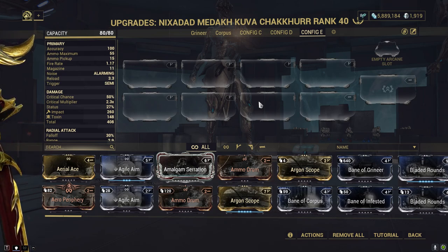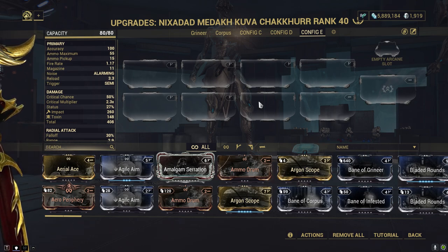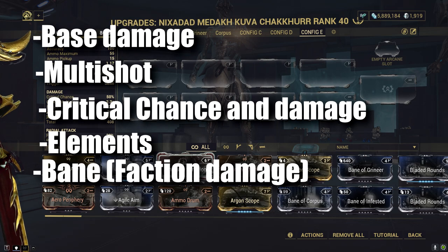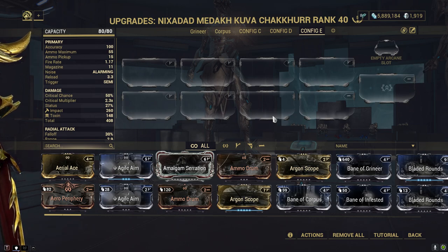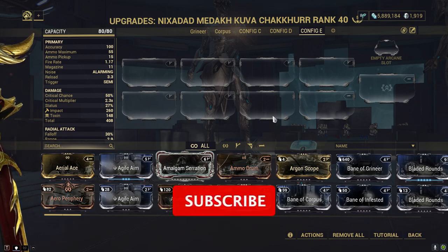When modding for Steel Path, we want to go as min-max as possible. You need to think about modding for different stances or multipliers. Ideally you want to balance your base damage, multi-shot, critical chance, elementals, bane, and potentially condition overload. You don't want to focus too much on one thing, because you're gonna be missing out on damage — sometimes a little, but in other cases really a lot.